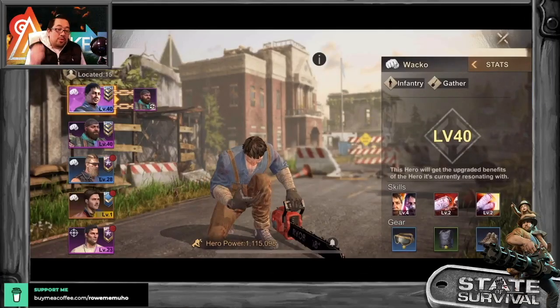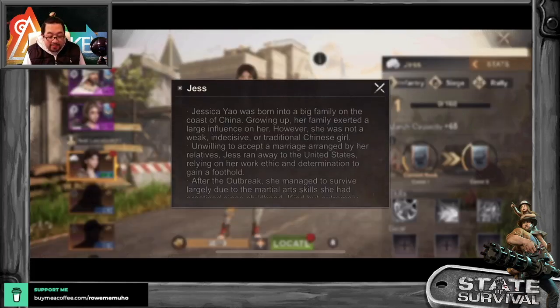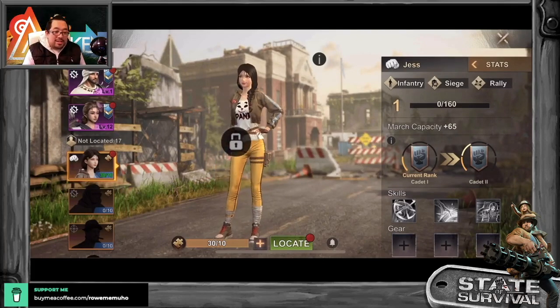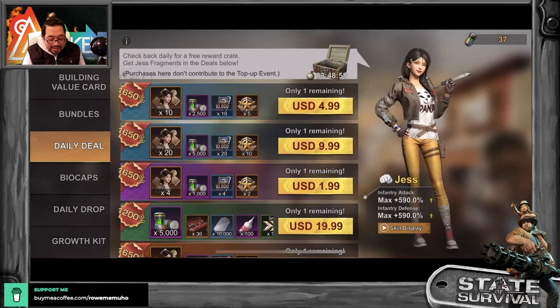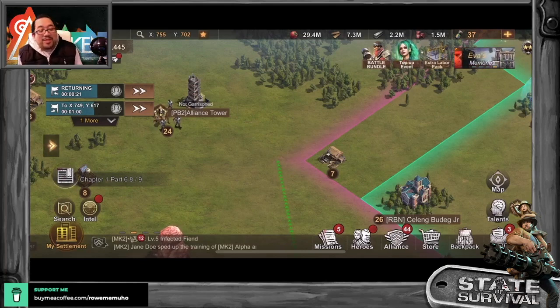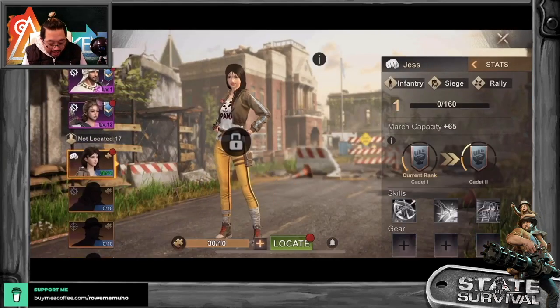Alright guys, so we are going to try out the new hero Jess, or the full name would be Jessica Yao. As I already did a preview of who Gen 6 is, we know that she's a brawler. How do we get her? She's basically located in daily deals, and you should also be able to get her from Survival of the Fittest and her SBS.